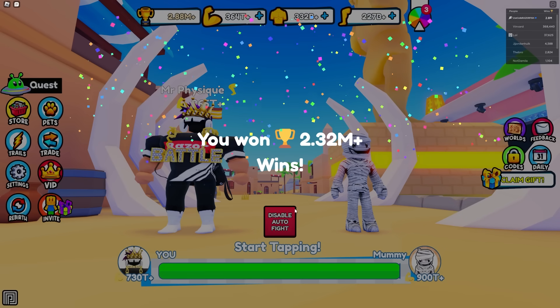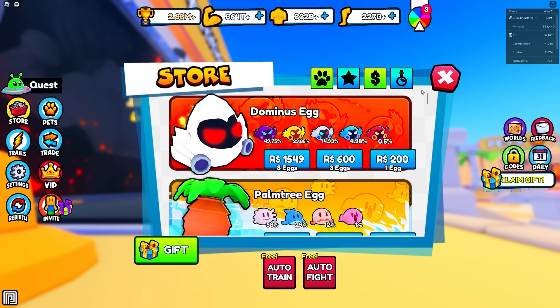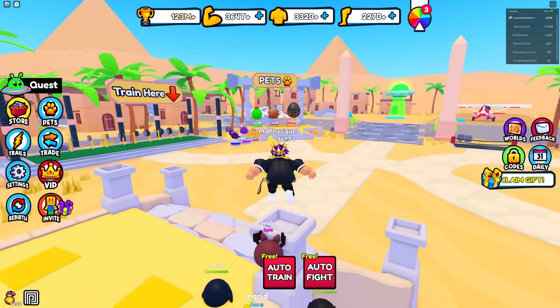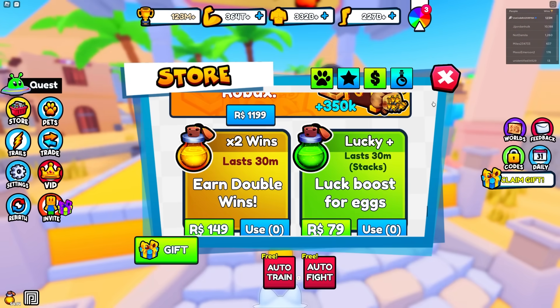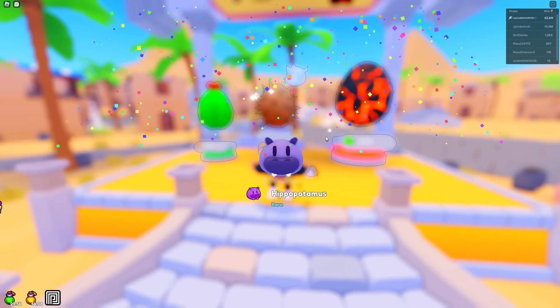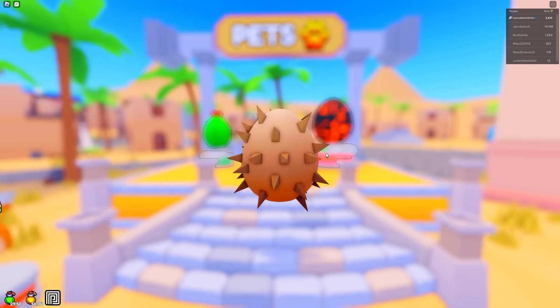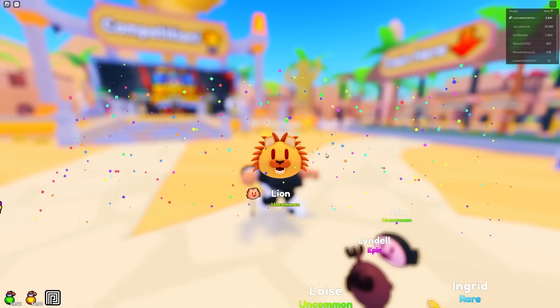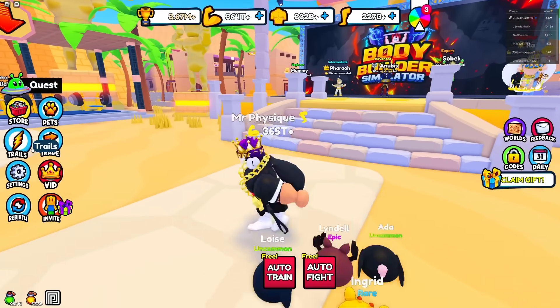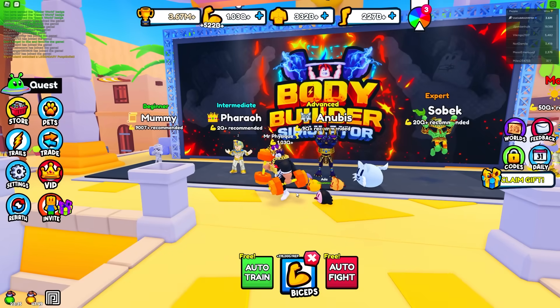Now I have enough strength to defeat this guy, so I'm gonna go defeat this mummy with the auto fight. I'm getting 2.32 million wins — I could double that with a potion. I got up to 120 million wins and I'm gonna spend all that on the really OP egg. I have my luck boost on. I got hippopotamus — that's a rare. Give me the rarest pet please. I got uncommon lion. Stats are 96K and 92K — not bad at all. We're at 1Q finally.